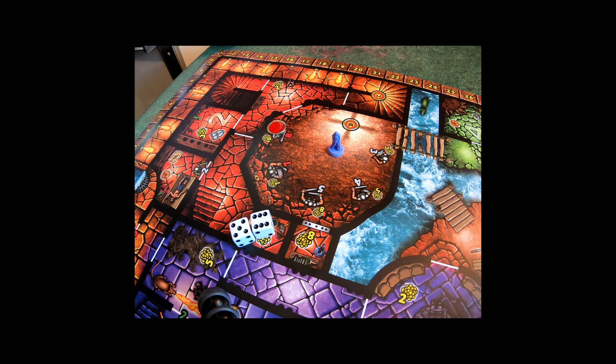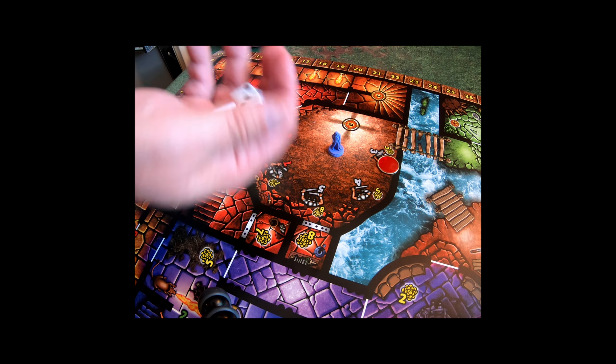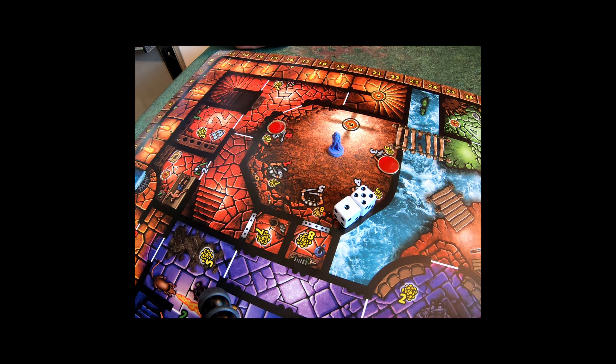I decide to try to fight this guard. Rolling two dice, needing three or higher — I broke a weapon but got the three, earning three more gold. I'm down to one weapon. I spend a token to leave the fighting pit. That's 13 more gold — from 78 plus 10 plus 3 takes me to 91.